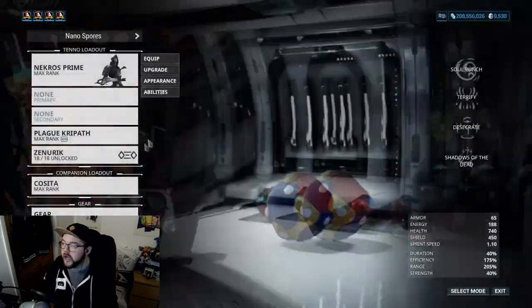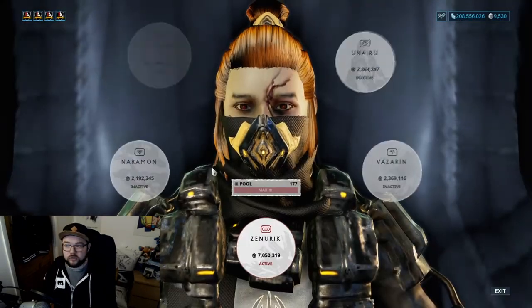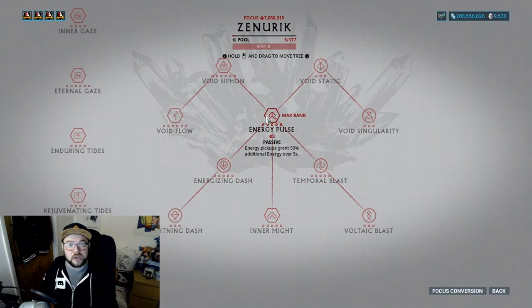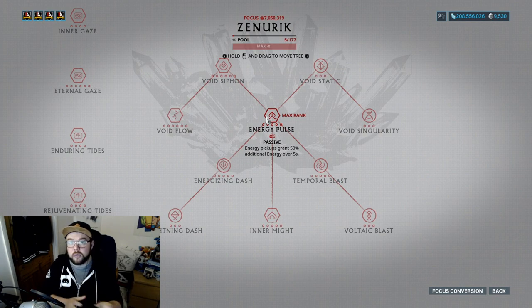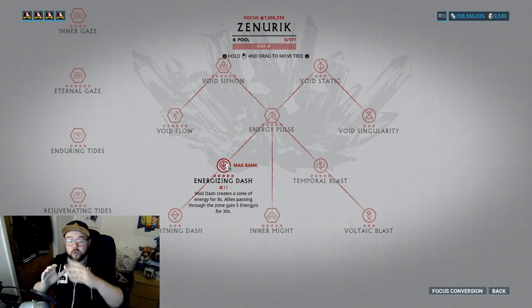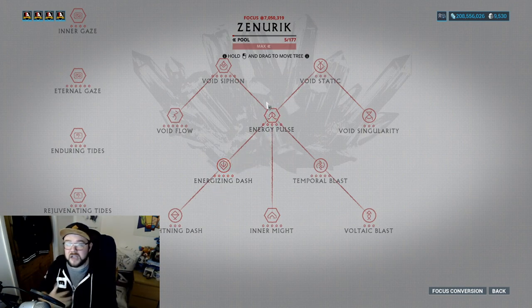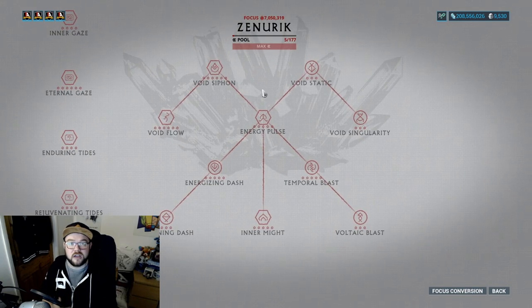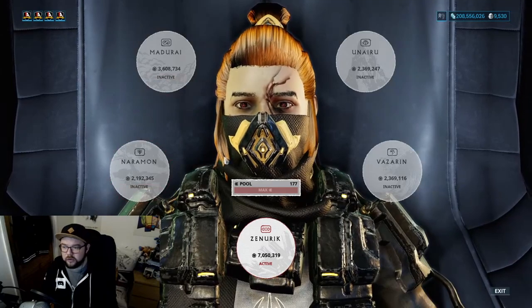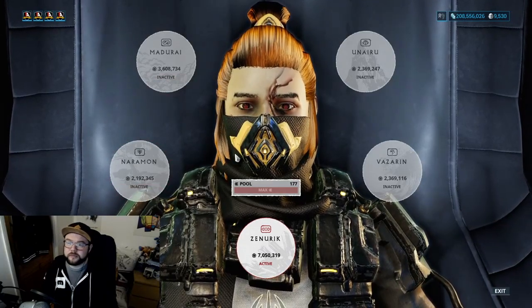We're using Zenurik as our focus school. Energy Pulse gives you an energy over time whenever you pick up an energy orb. Void Dash creates a zone of energy — you walk in, walk out, walk back in and you get energy over time. Both of these are essentially energy-over-time effects. You can also use Naramon if you're struggling with kills.